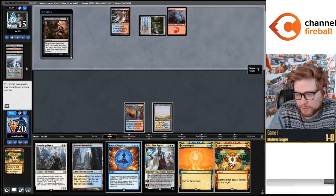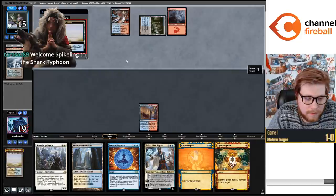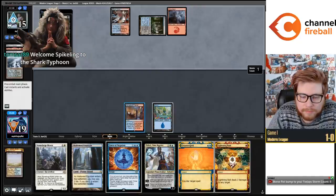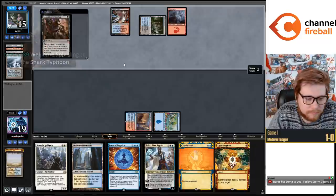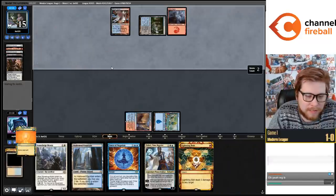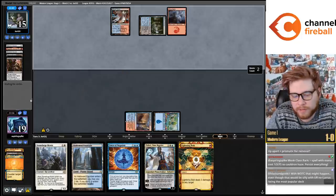Looks like they're playing the Jerry T Grixis stack. I think I'm going to Counterspell. If they're playing the Jerry T list, the only counter magic is Drown in the Lock, so I'm pretty sure I can slam Teferi.